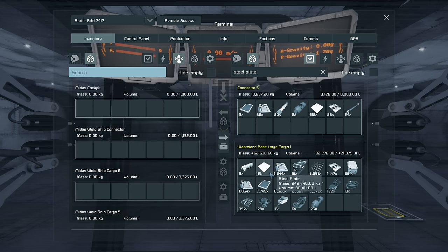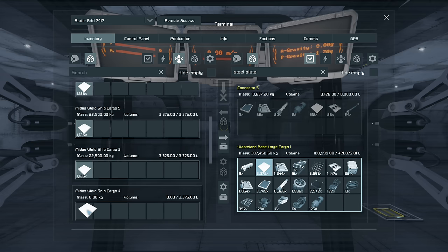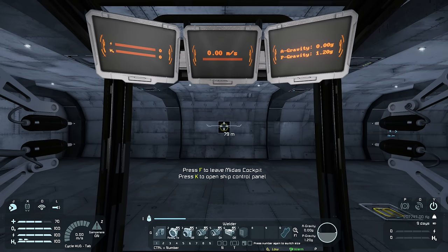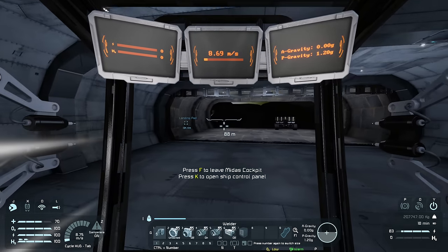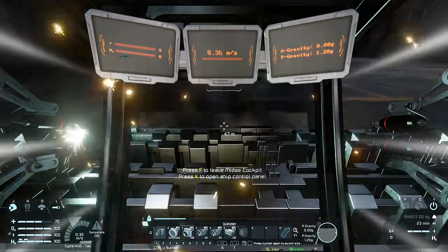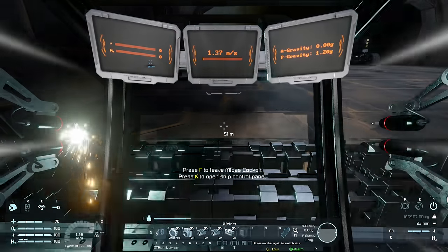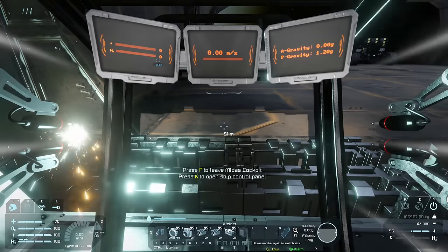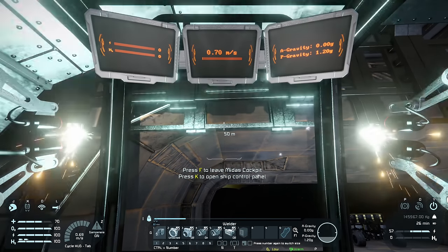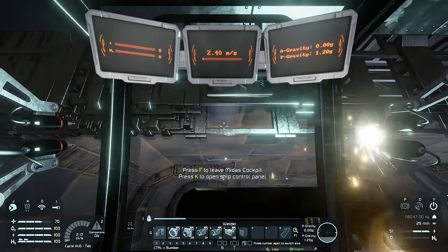Let's find the ship and put in as much as we can. We might even go through maybe two or three loads of steel plates just welding these airtight hangar doors — they actually use a ton of resources, which means they are really resilient. Hopefully we don't get any reavers trying to YOLO into the hangar. Using this ship is just an absolute ton easier than trying to do this all by hand — I've done things like this by hand before and it's just so time consuming.